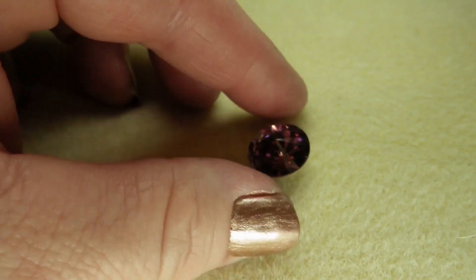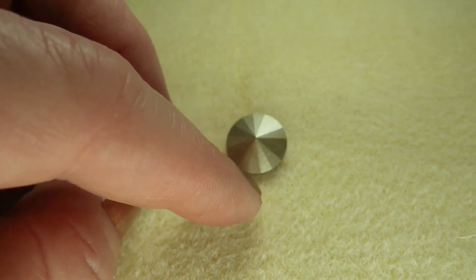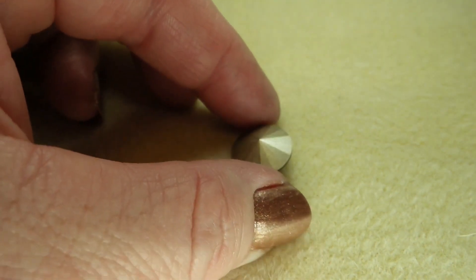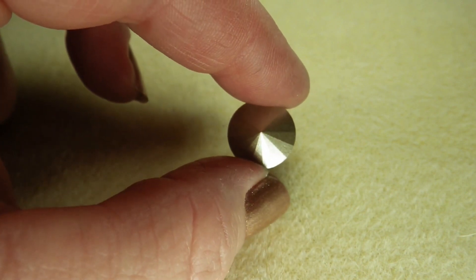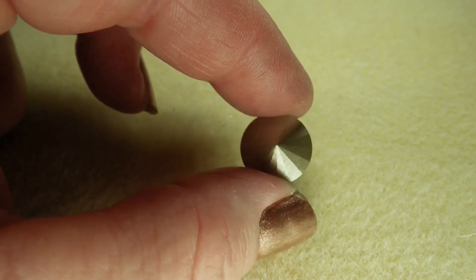When working with any of my rivolis, because they do have this protective foil backing on the back, one thing I like to do is put some clear nail polish on the back. You don't have to, but it does help to protect the foil backing.